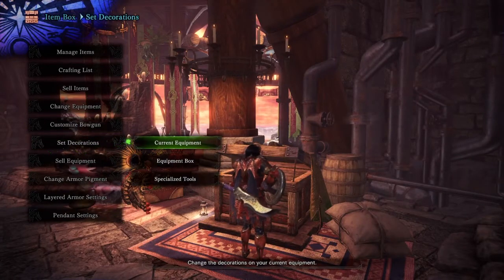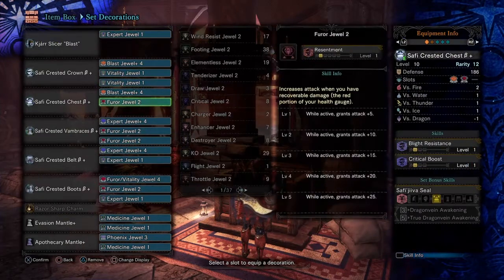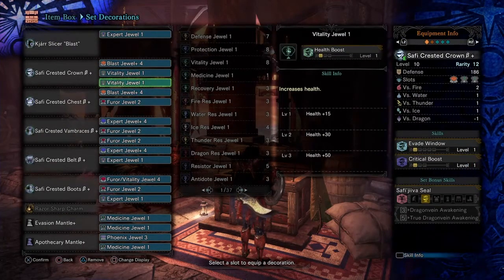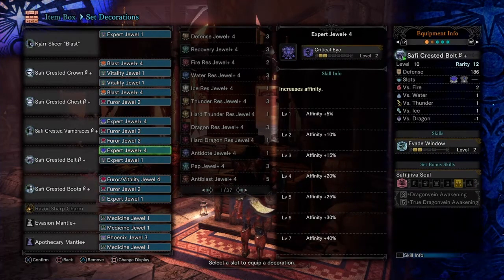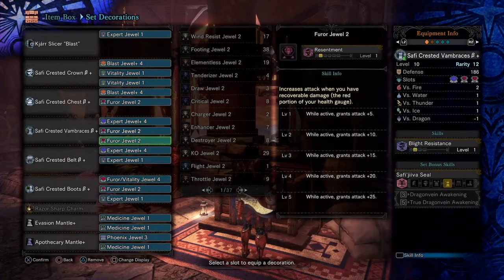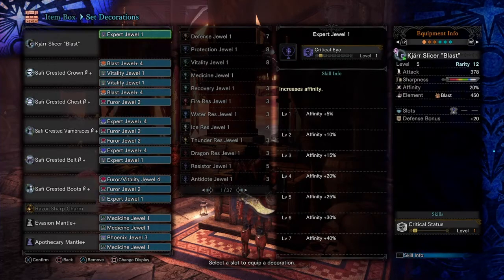Moving to the decoration front, the decorations aren't too cause-heavy, but there are some things you might have problems getting. I'm pretty sure everyone has the Vitality ones and the Expert ones, so these are fairly simple. Everyone should, if you at least log in today, please do so — I'm pretty sure everyone can get the Expert Plus 4 jewels. Oh yeah, I forgot to say — get a Kajar weapon with one slot.